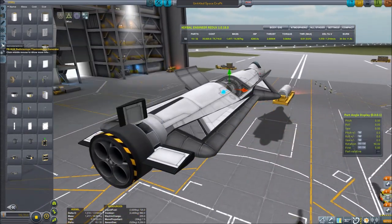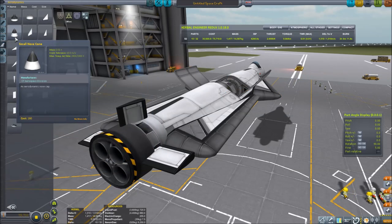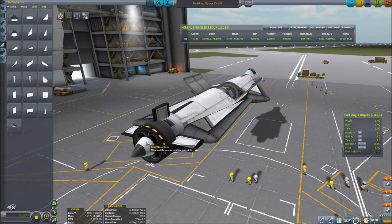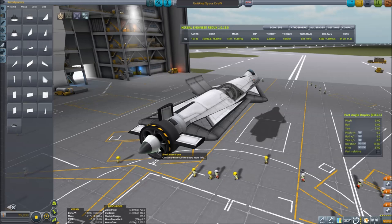Here's an optional but cool trick: if you put a small nose cone reversed on the back of your rapier engine, your craft will actually be slightly more aerodynamic, and it's actually enough to offset the weight of the nose cone. This is not a huge difference — you don't have to do it — but I think it makes the engine look pretty cool.